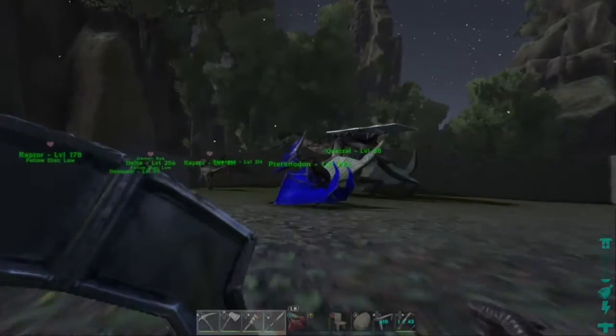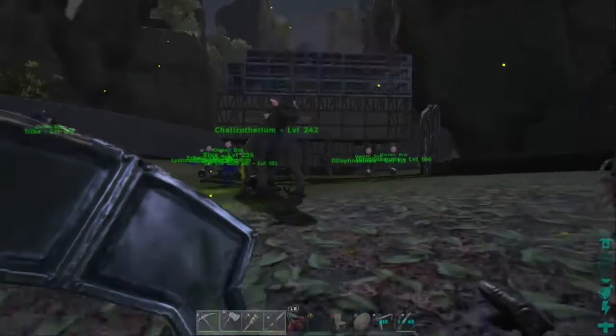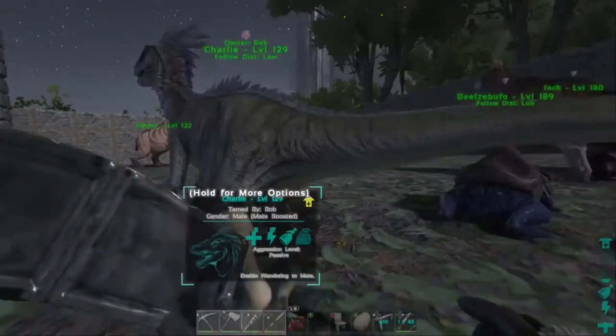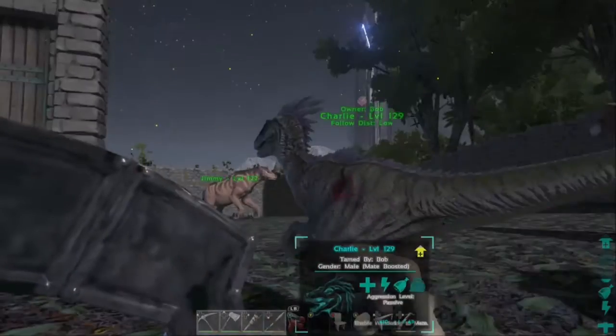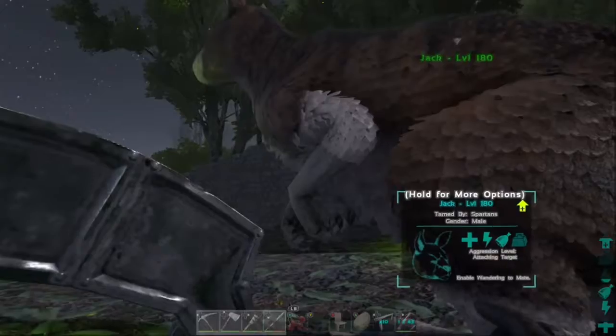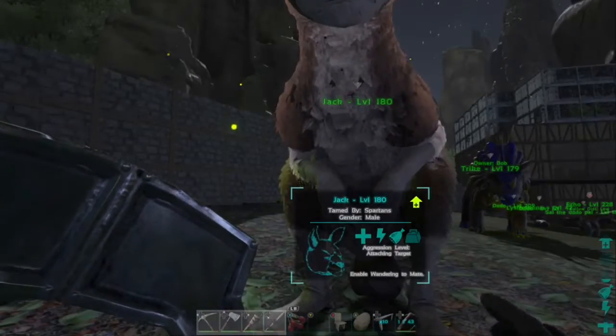We got my boy blue pteranodon, and I got my boy quetz over there. We got my girl Felicia, Sharkisha, turtle, Charlie — screw you Charlie — got my boy Frog Nut over here, Goblin Doblin, and my boy Kangaroo Jack. I just named him Jack, about to do that karate, you feel me.